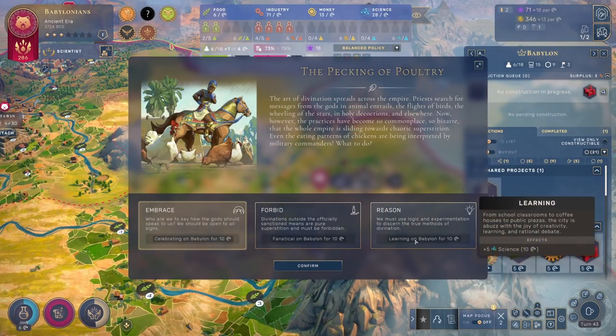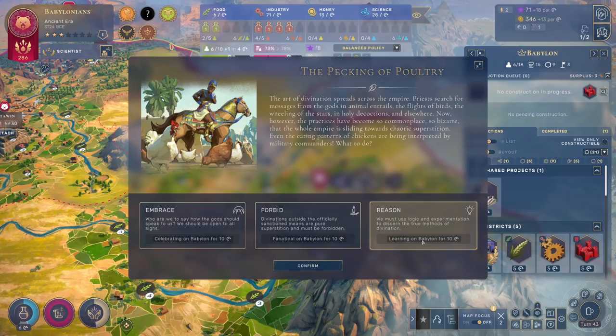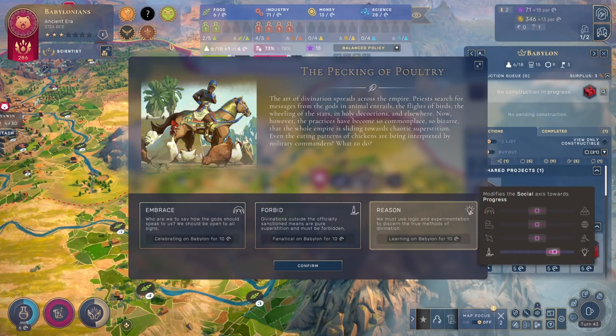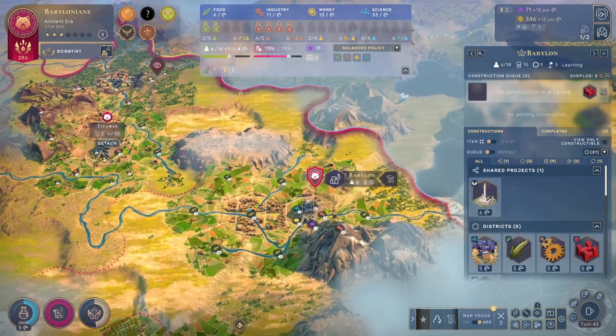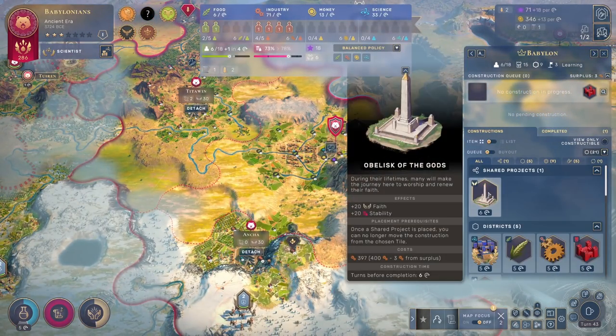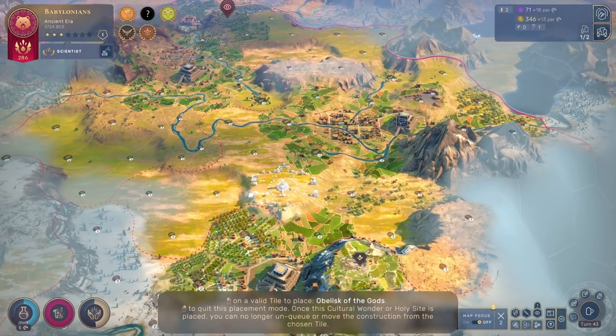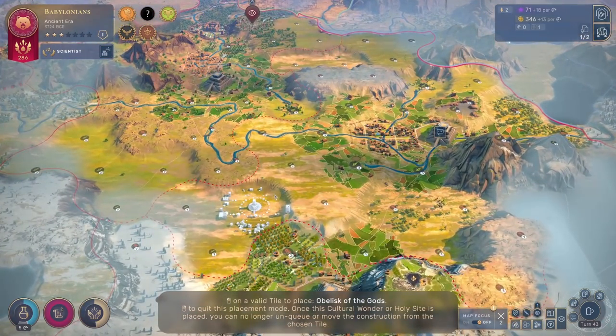Here's progress again. We will also get plus 5 science in Babylon for 10 turns. We can get more faith in Babylon or more stability, but I prefer plus 5 science for 10 turns and we will move towards progress. Now before we keep working on our military, we should definitely get the obelisk.